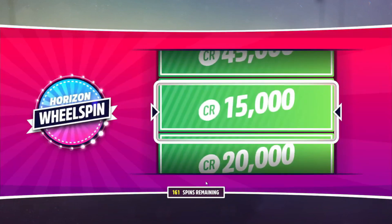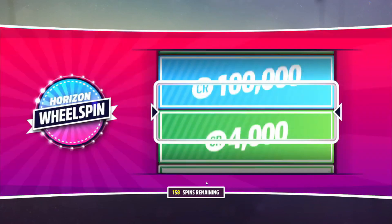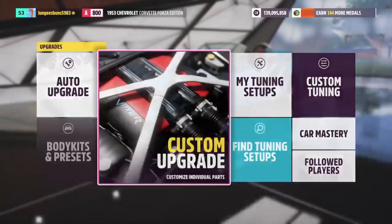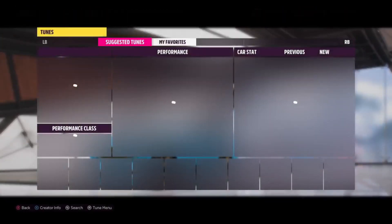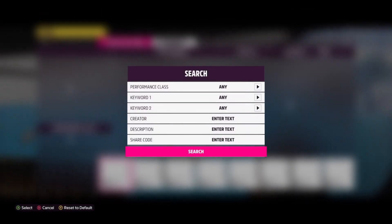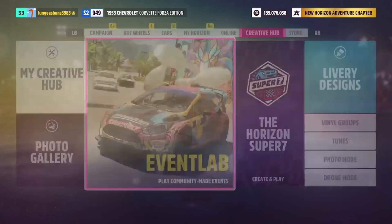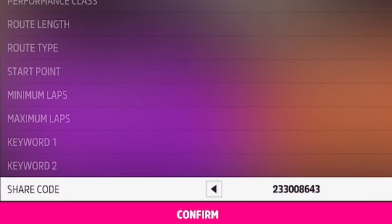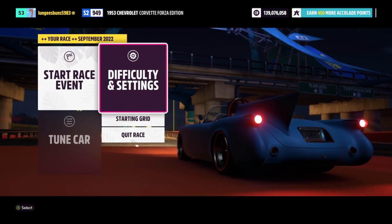This new race is going to allow you guys to earn skill points fast while being AFK, and at the end of this video I'll also show you how to use these skill points to farm regular and super wheel spins fast. To start, make sure you have the Chevy Corvette Forza Edition with a good tune on the car — a tune will be included in the description. Also make sure you upgrade everything in the skill mastery tree to guarantee you earn the most skill points. Go to the event lab, event blueprints, enter the share code shown on screen, start the event, go into difficulty and settings, and copy the settings shown on screen.